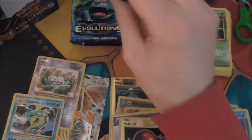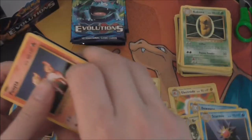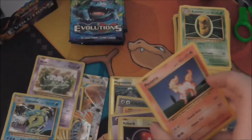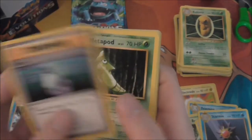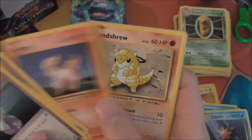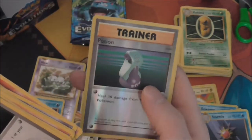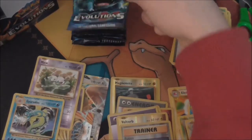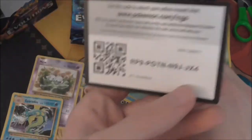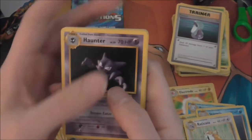So far we technically have three holos. Does the Break count as a super or an ultra? Now: Potion, Metapod, Professor Oak's Hint, Ponyta, Sanctuary, Vulpix, Nidoran, Growlithe, Reverse Potion — and a Raticate rare. So we also have a Haunter.